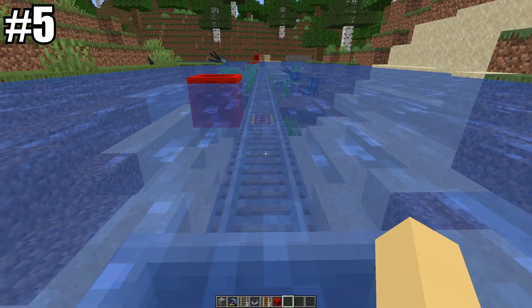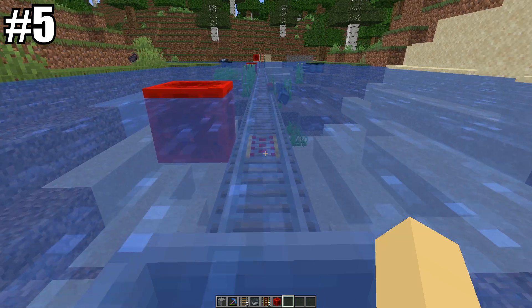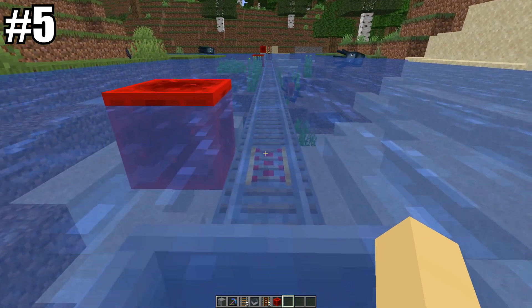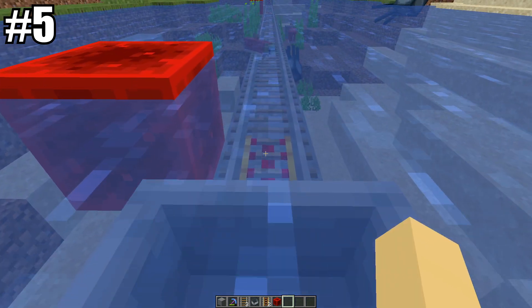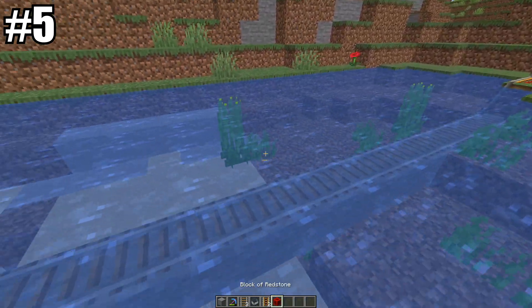Aside from preventing accidental flooding of your rail system — which has happened to many of us — you no longer have to worry about your rail system being near water. If you're a creative builder, you can now make water rides or anything of that nature.